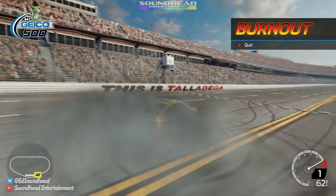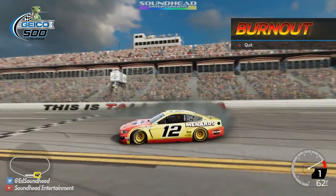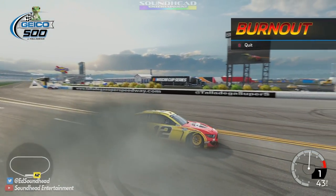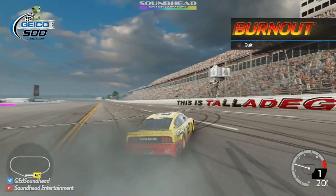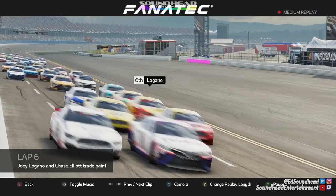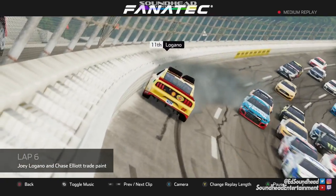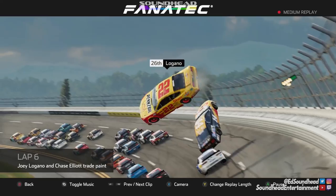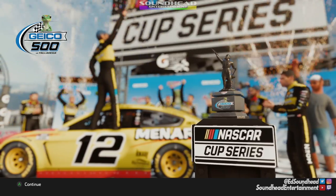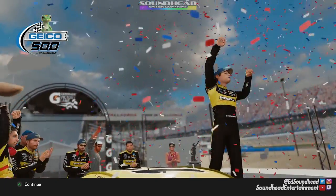If you win at Dega and then you don't burn it to the ground immediately afterwards, have you really won at Dega at all? Did it really transpire? The answer is absolutely positively no. You burn it until there's no rubber left — I'll take it all the way across the front stretch if I have to. But I think we can do a couple more loops. Soak this one in — soak in NASCAR Heat 5, it is here. We're going to park it up right here by the Talladega sign. Let's go ahead and take a look at some of those replays.